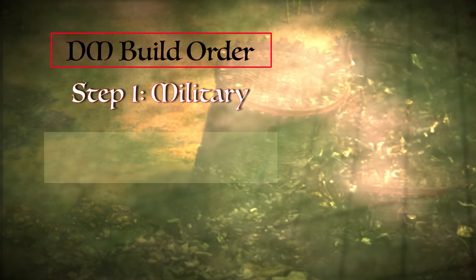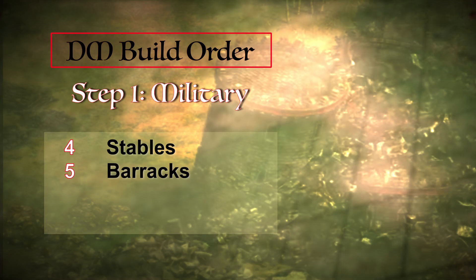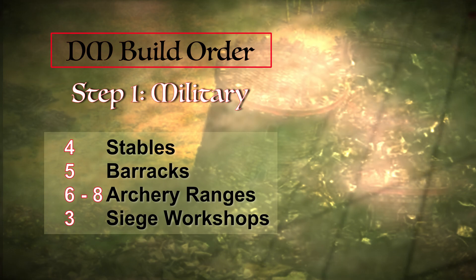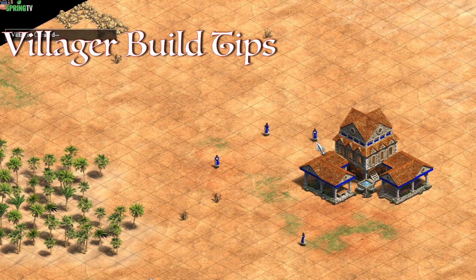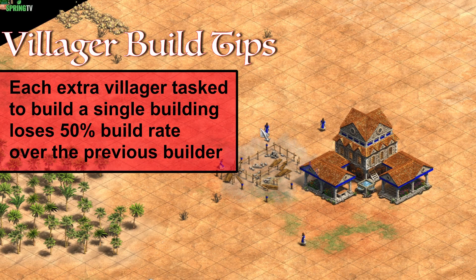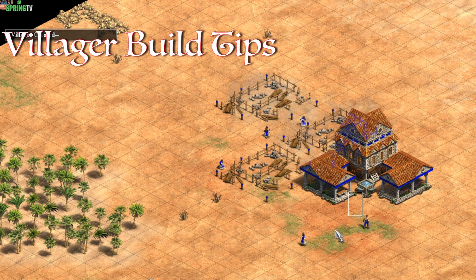The starter I like to do is four stables, five racks, and six to eight ranges, depending on how I feel, in a bunch of seats workshop. As you're starting in DM, every villager that you add onto a building, they lose 50% of their building rate, so you want to keep all of these villes split to different buildings.